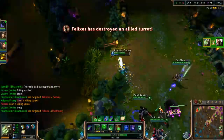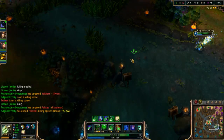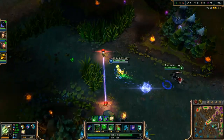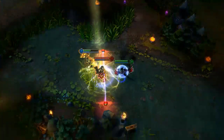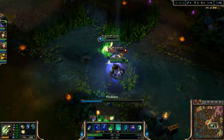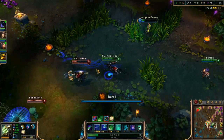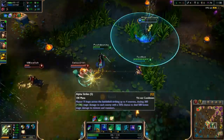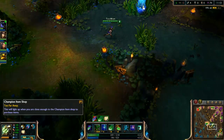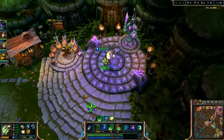I'll go ahead and take the kill, get some more Mejai stacks — always nice. Using Meditate to mitigate all the damage he's really doing to me, while Nocturne sits there and does pretty much nothing. I'm going to go ahead and back — I'm out of mana, I just can't do anything without mana.